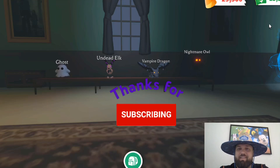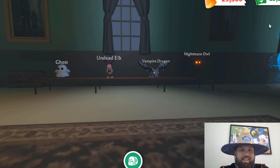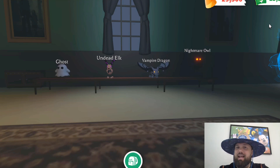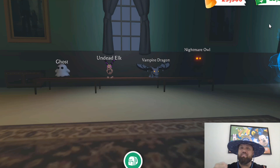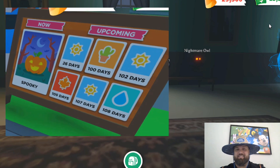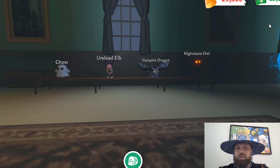These are the current pets during the Halloween 2023 Adopt Me Update. We have the Common Ghost, the Rare Undead Elk, the Ultra Rare Nightmare Owl, and the Legendary Robux Vampire Dragon. This is Week 1 of the Halloween Update. As you can see here, we have 26 more days. We're going to take a look at what pets are potentially coming and what else is potentially coming in the next updates of the Halloween Update.